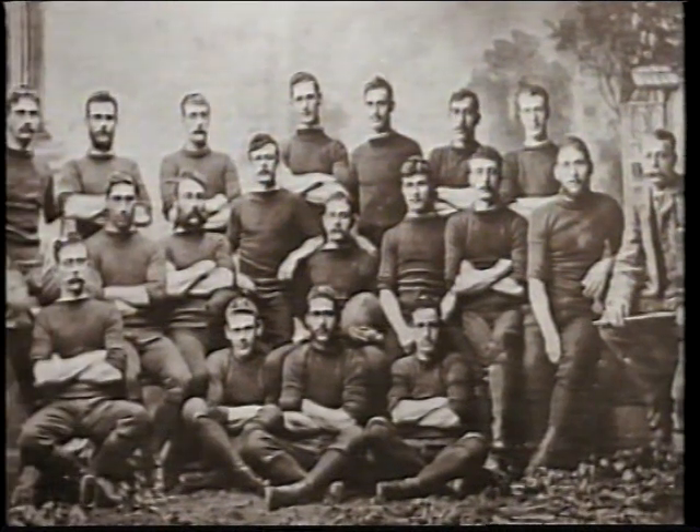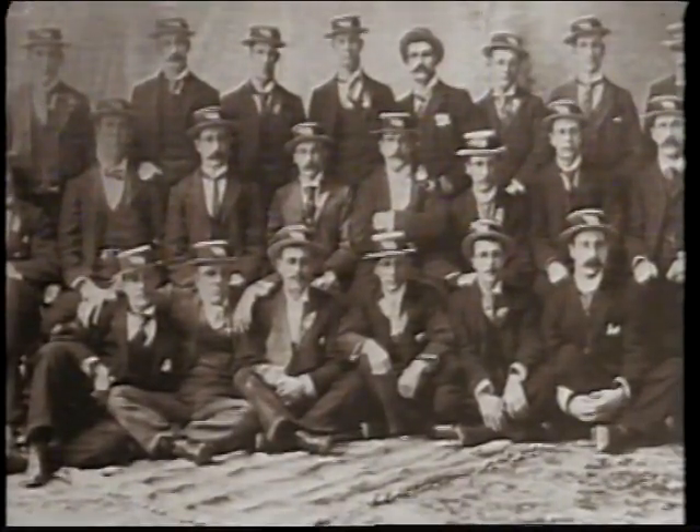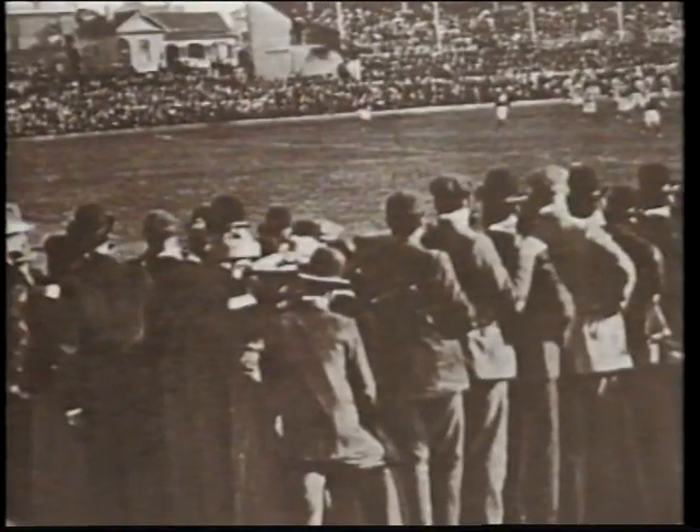They aren't called All Blacks in the early years — this 1884 side wears a dark blue jersey with a golden fern — but they're New Zealand's first national team, and they start out as they mean to continue, winning 37 of their first 40 games against Australian state and provincial sides.